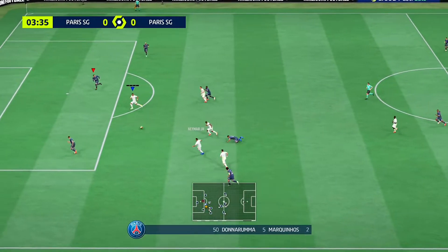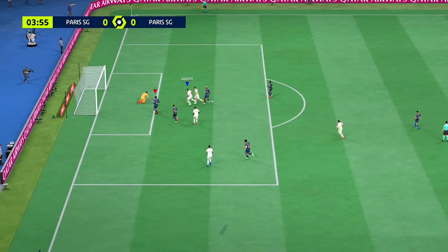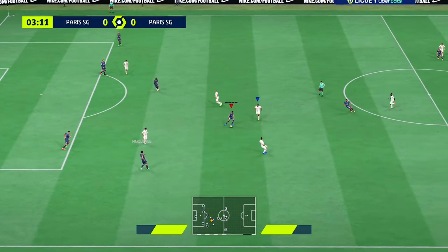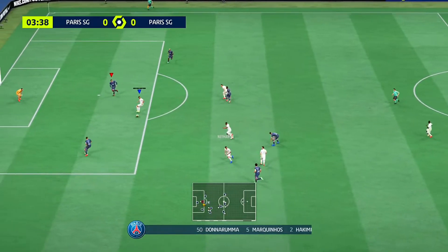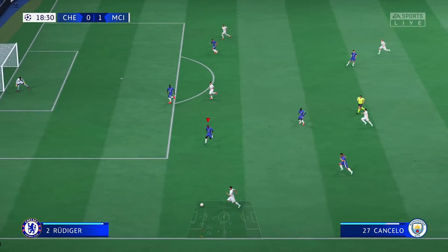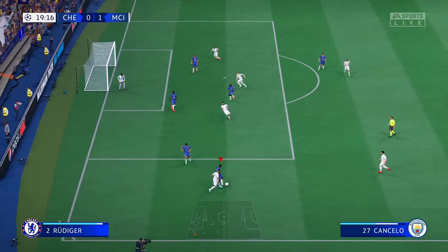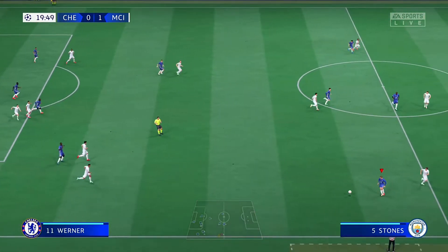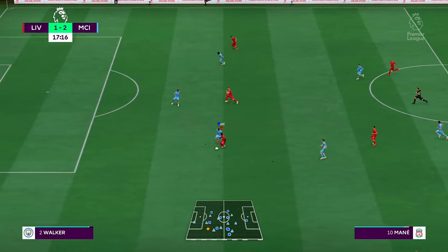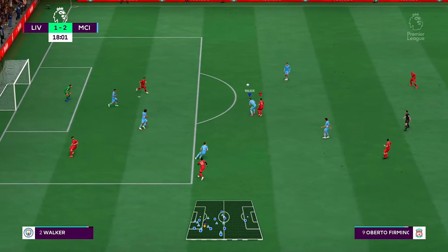Instead, think of the second man as a decoy — send them to press the player with the ball while you use your controlled player to do something more effective, like jockeying to cut out the pass, getting into a better position, or coming from a different angle to limit your opponent's options. When used like this, you'll see the real beauty of the second man press. I've made a full dedicated video on this, so check it out in the description.